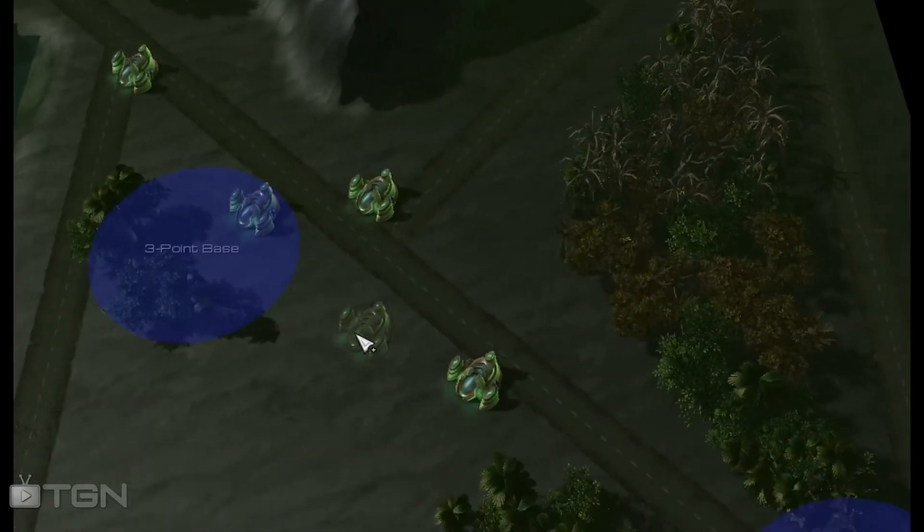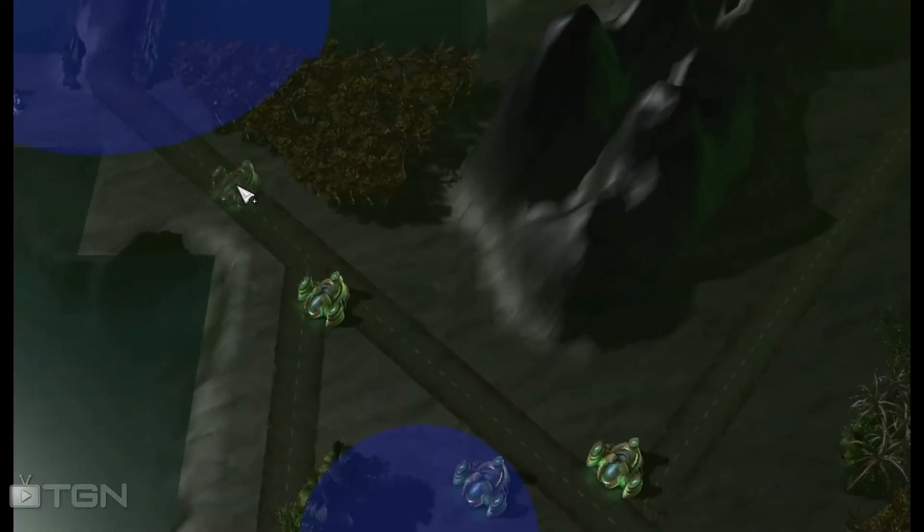Just kind of how I'm thinking about this. I put a three-point base here — this is what we call the coward's base. This is the base that you will take if you can't get the big prize, and the big prize in this one will be this middle four-point base.